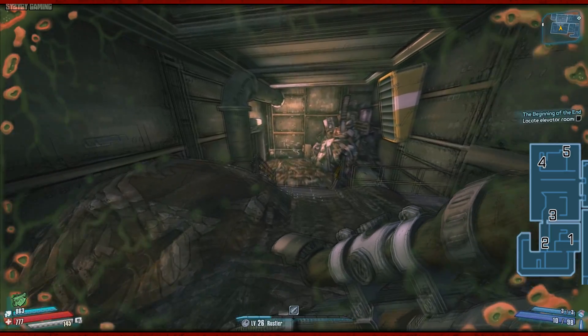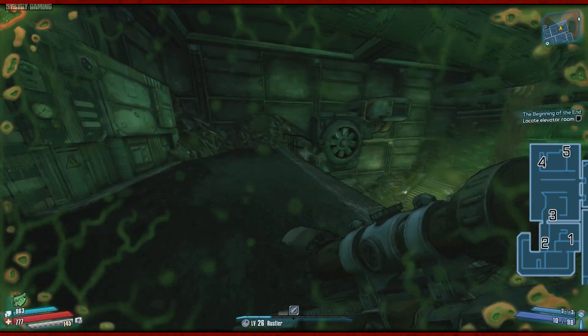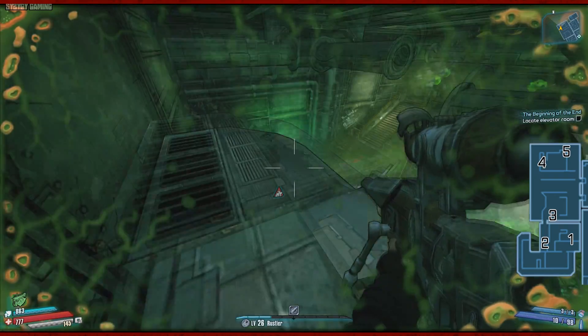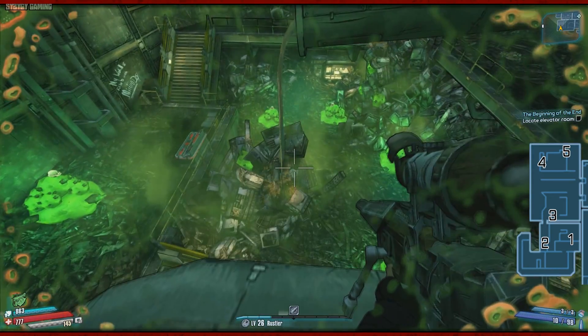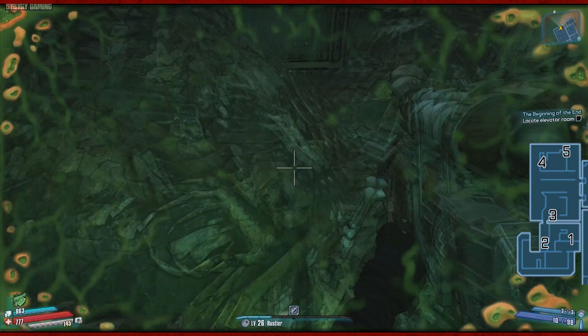For number four and five you have to go through the little corridor area into the room beyond. Four is located on top of the wall fan thing — just jump up onto it. And finally, head down to the bottom of the room and in the opposite corner to number four, you can find Echo number five sitting on top of a junk pile.